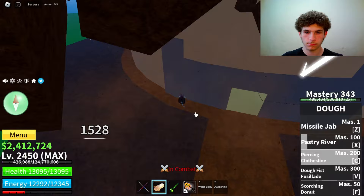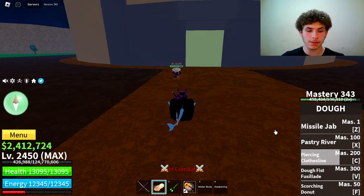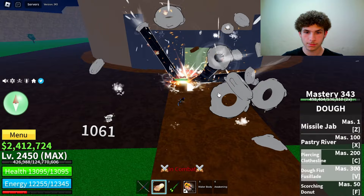The next ability is the V ability. Master required on that is 300. Here's how it looks — just a bunch of arms, and you can also move it around.